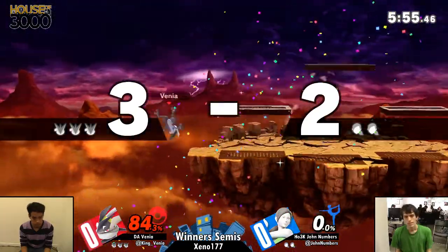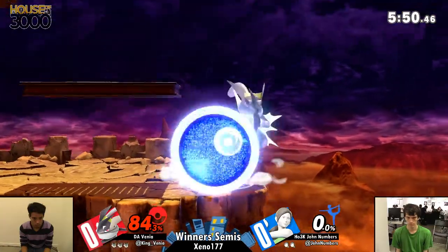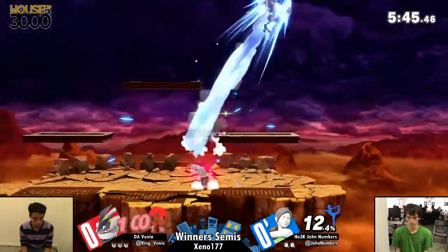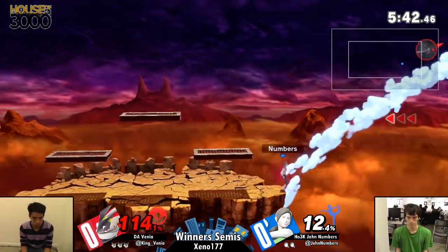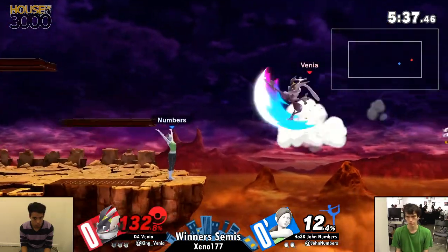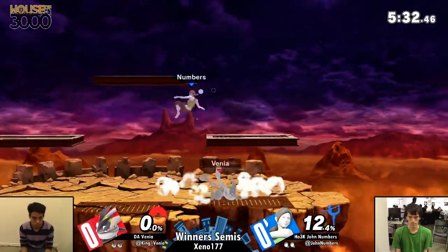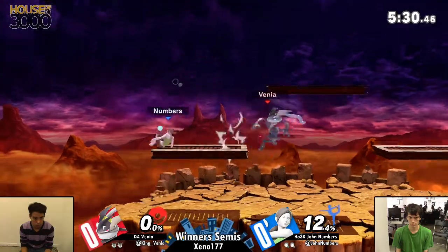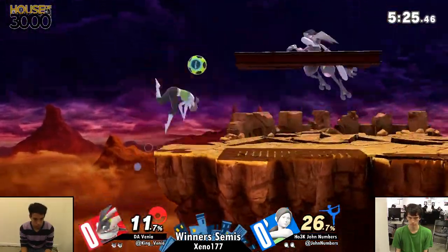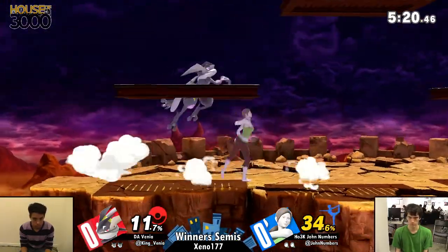What a smart edge guard. John even tried to go for the slow hoop back up, but Venia just waited for him with the counter and getting the diagonal — because you can't control the direction that he appears from once he gets the counter. A beautiful edge guard. John Numbers responds in kind. That is a really cool forward air spike that he got, and now they're pretty much even despite what was a kind of a ringer that John was put through at the beginning by Venia.